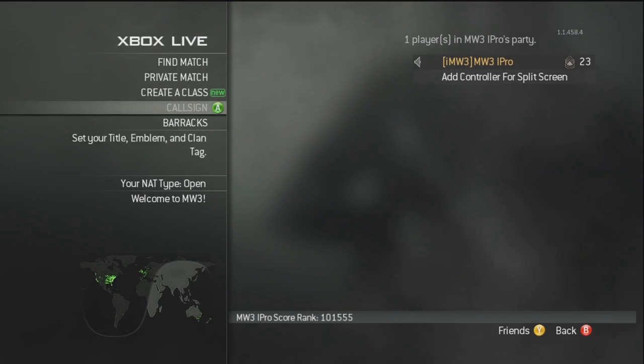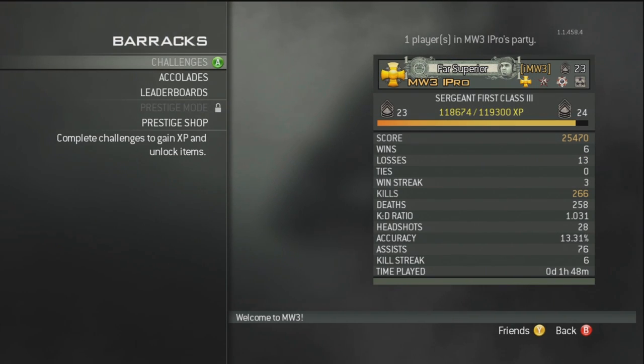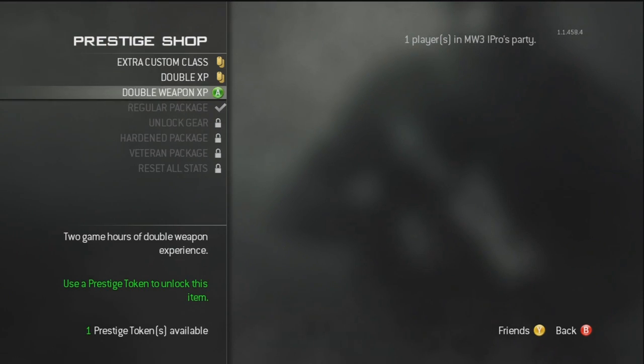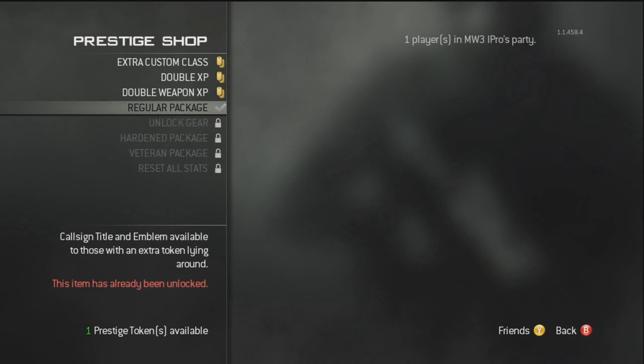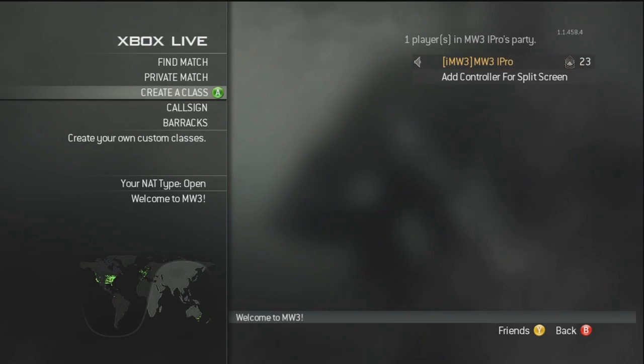The last thing I want to talk about is the Prestige Shop — there's been a lot of rumors and people trying to figure out what it's about. It's under Barracks. Basically, every Call of Duty you've played since Call of Duty 4 up to Black Ops gives you a token. I got all four tokens you can start off with. You do not have to be 10th prestige to get a token — you just have to have played the game. I've only got one left because I bought a few things, including a cool title with the CoD4 10th prestige emblem. I'm saving the last one for Reset All Stats, which I recommend for hardcore players who get tired of being 10th prestige — you use it and go back to no prestige, level one.